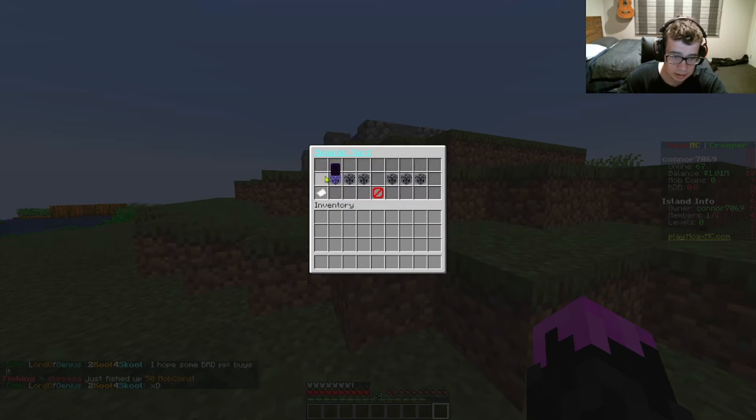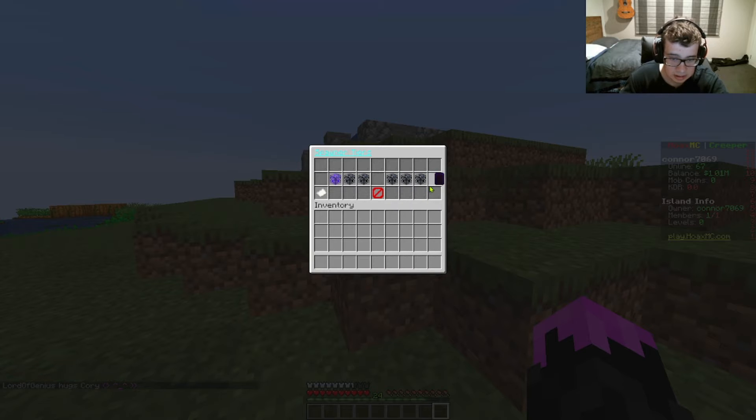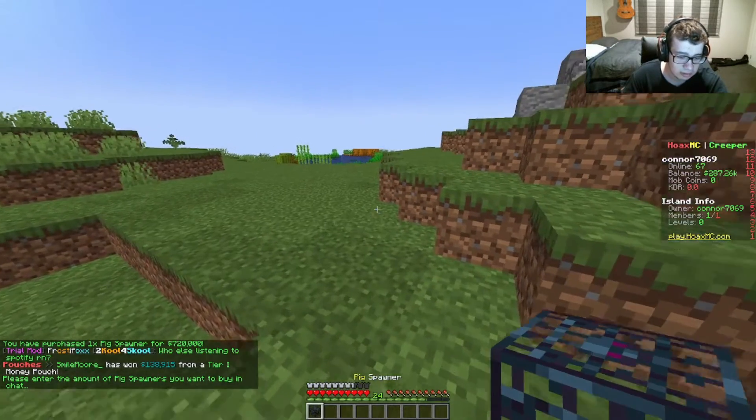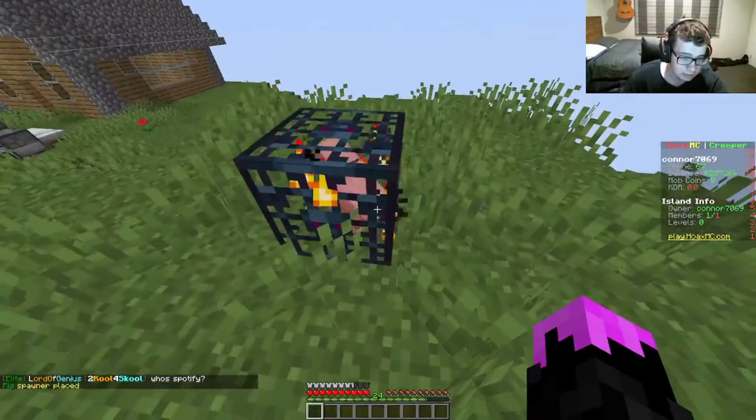We go to spawners and we can go to common spawners. There are also some other spawners we can get but we can't get them now — we're stuck with these. I don't know which one is the most valuable, but I'm going to go with the pig spawner just to start us off. Let's buy that now — purchase one pig spawner. There's actually a lot you can pay for, but I'm only going to get one because that's way too much. Okay, we've got ourselves a pig spawner.